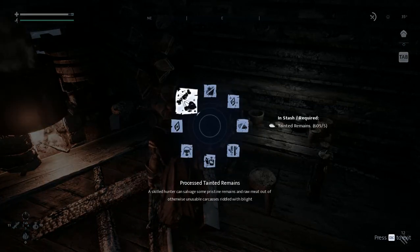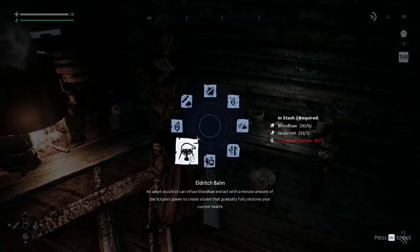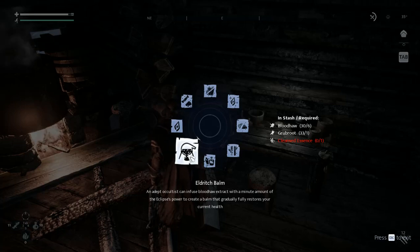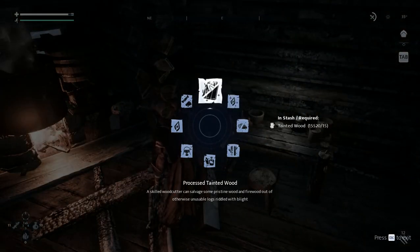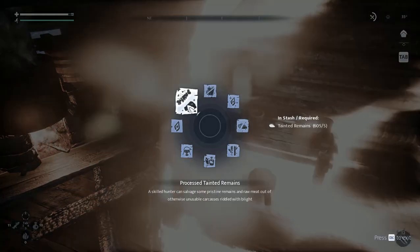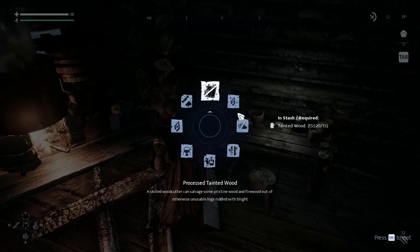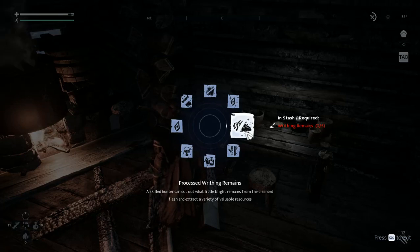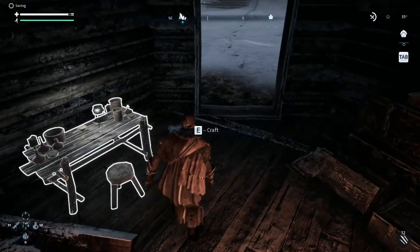So, processing tainted remains — you can make some eldritch essence, which I've got a bunch of. Cleansed essence gradually fully restores your current health. We can process some tainted wood; we have fifteen thousand of that. From tainted remains you can pull out meat — pristine remains and raw meat. Then there's writhing remains for cleansed flesh and extract, but I don't have any writhing remains. I'm not sure when I'm going to actually get that stuff, and I don't have any writhing wood either.